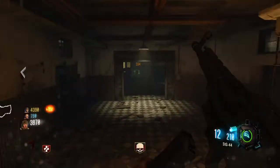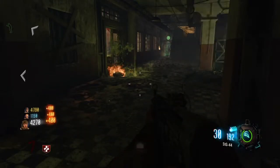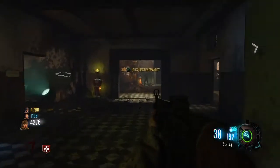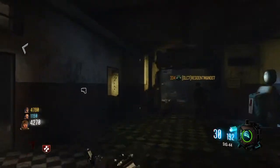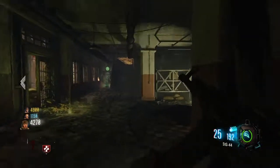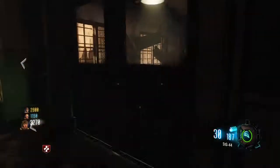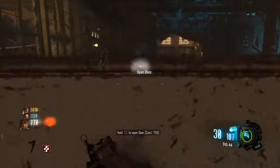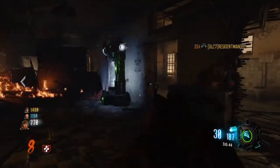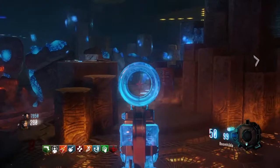Number four goes to the STG44. The reason why it outranks the PPSH is because we haven't seen it in Black Ops 3 before, unlike the PPSH. It is a wall buy in Origins — I believe it's by the church — so you can pack-a-punch it. I'm playing Verukt in this gameplay though since I don't have the pack-a-punch version. Even without pack-a-punch it has a high fire rate, so if you get in sticky spots it can get you out, but it does run out of ammo fairly quickly, which is why it's at number four.